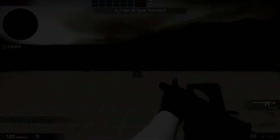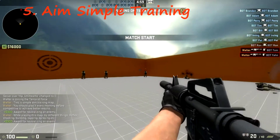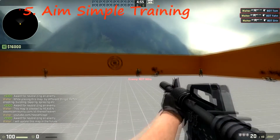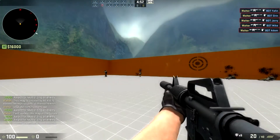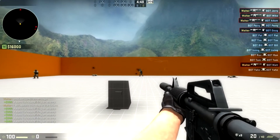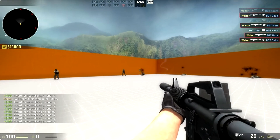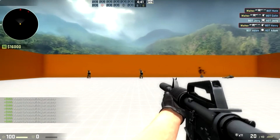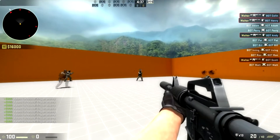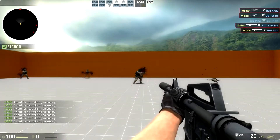Alright, let's get straight into it. The first map is Aim Simple Training, which is basically like an orange box where you stand in the middle and shoot bots. You're free to move around easily, and it's very simple — great for headshots. Maybe it's a bit too simple, but we'll get into more complex maps later in the video.